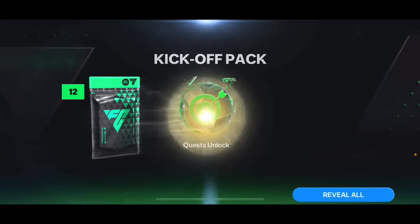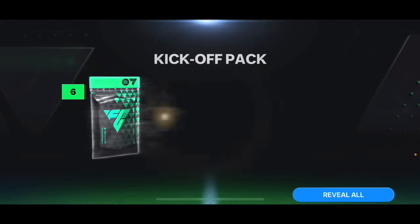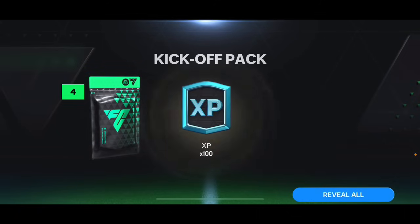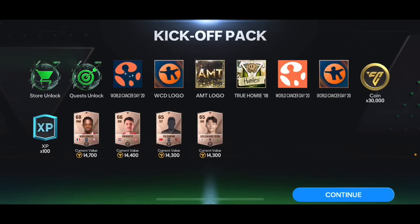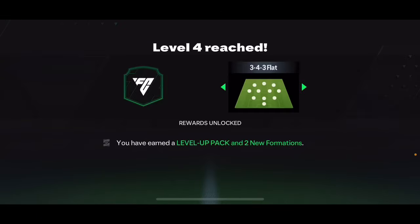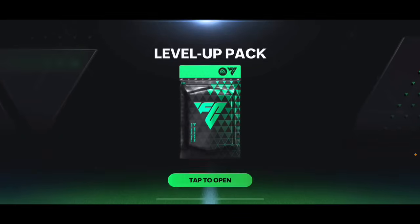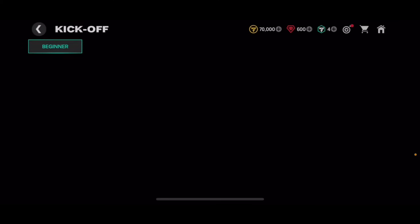It was a very easy match. We're gonna get some bronze players, quest unlocked, all these logos unlocked - that's nice. Some logos, 30,000 coins, some XP and some bronze players. Store unlocked, quest unlocked. Level up pack - we're gonna get 200 gems from that one. It's nice to get gems from level up packs.